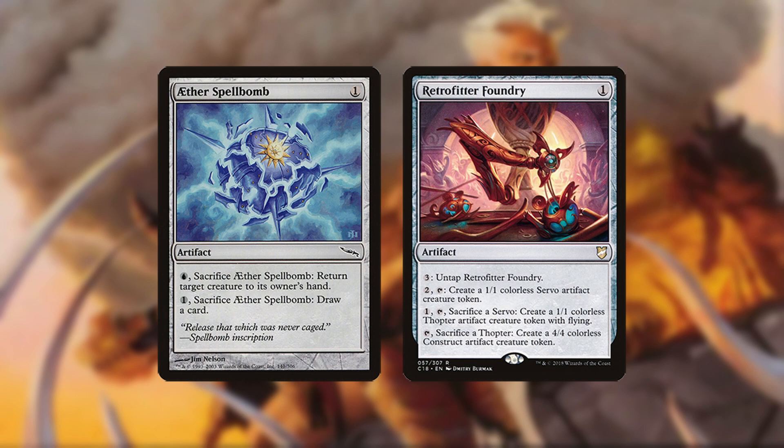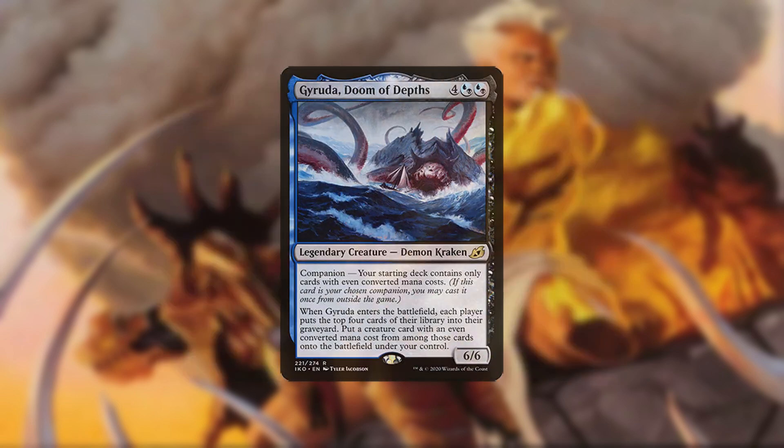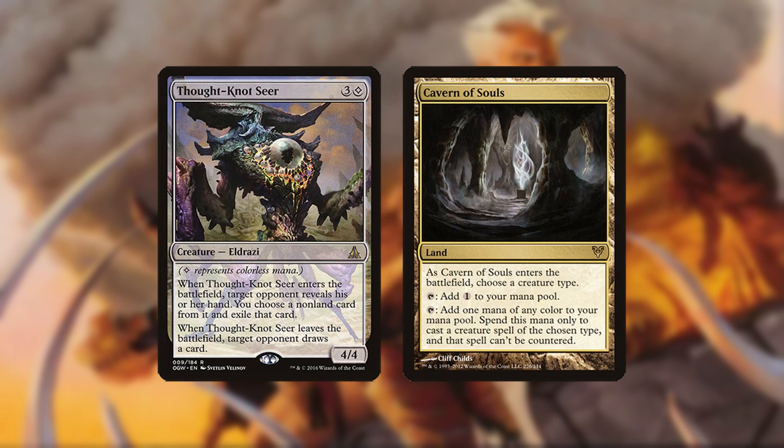Other versions of the deck may sacrifice main board 1-mana artifacts and the Teferi-Kitten combo to play Yorion as a companion. Other cards that can sometimes be played are Thought-Knot Seer and Cavern of Souls.